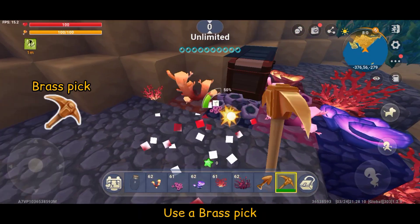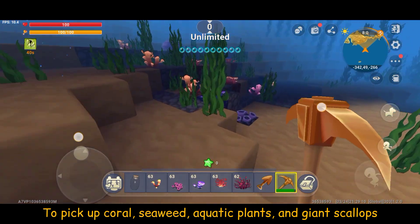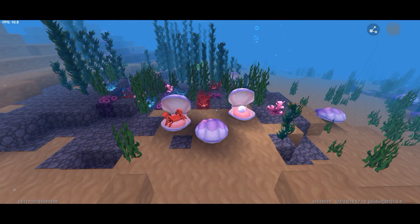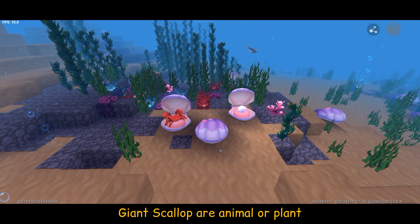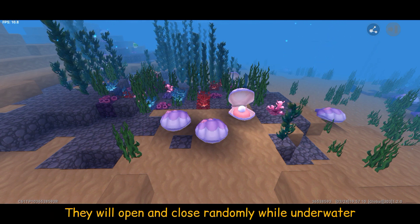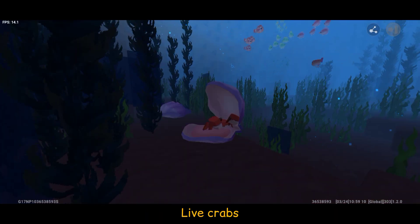Use a brush beak to pick up coral, seaweed, aquatic plants, and giant scallops. Giant scallops are animal or plant — giant scallops spawn on beaches and in water. They will open and close randomly while underwater, and the open shells can potentially contain pearls, crabs, or nothing.